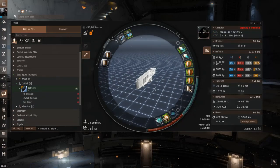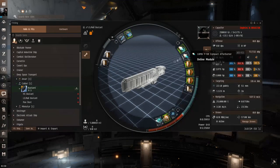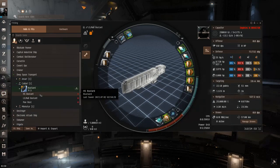The low and nullsec version is pretty much the same, except I swapped the EM multi-spectrum shield hardener for a compact afterburner, because if you get scrammed your main chance is to crash the gate with an overheated afterburner. I did add a warp core stabilizer here. I didn't add one in the high sec version because in high sec, if you're being ganked in a DST you've already been scouted — they know your cargo and will bring more than enough scrams. One WCS won't matter.